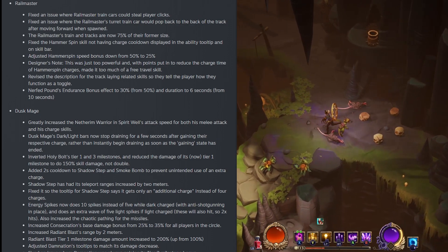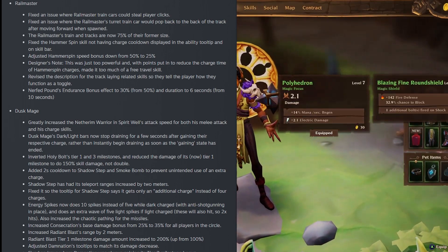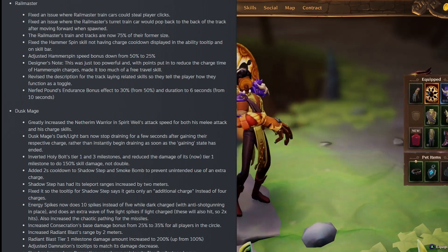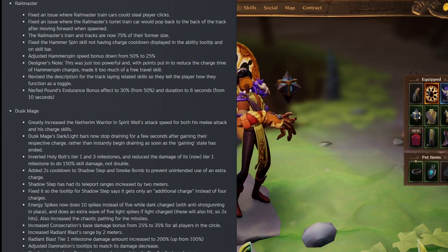They fixed Hammer Spin to not have the charge cooldown display in the ability tooltip and on the skill bar. They adjusted Hammer Spin speed bonuses from 50% to 25% — the designers note this was just too powerful and made it too much of a free travel skill. They revised the description for track-laying related skills so they tell the player how they function as a toggle, and they nerfed pound endurance bonuses effect from 50% to 30% and duration from 10 seconds to 6 seconds.